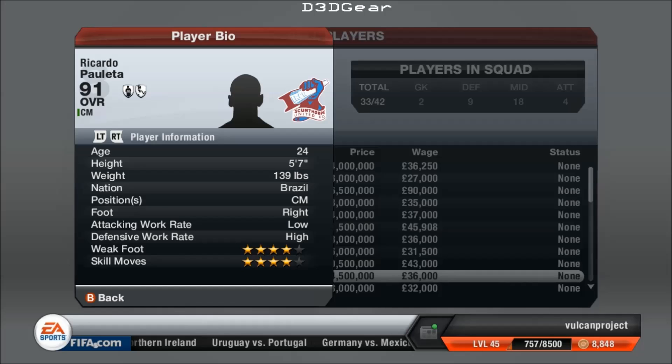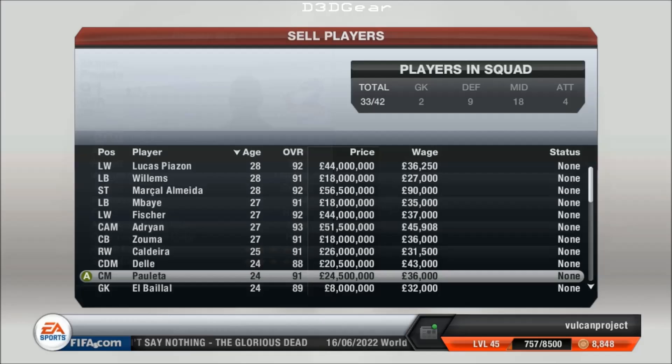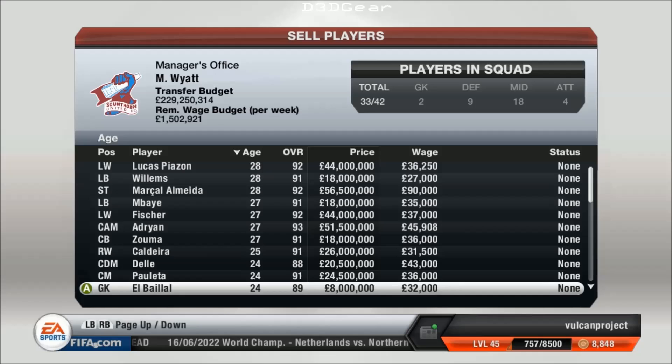If you look at Fabregas, he starts at 87 and he's 25. This guy is younger but quite a lot better than Fabregas at the start of the game. I've talked about my goalkeeper in the last video, and you can see he's advanced a little bit further — he's now an 89. You can see his stats — typical, quality goalkeeper stats.